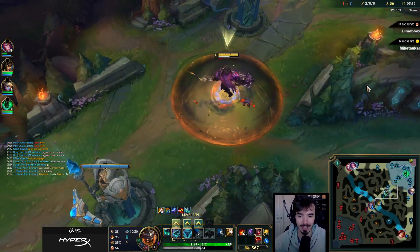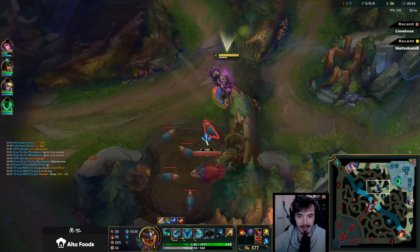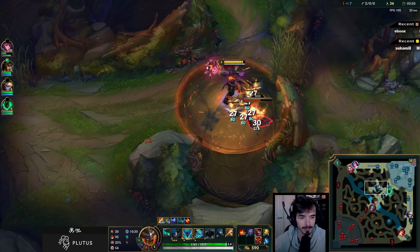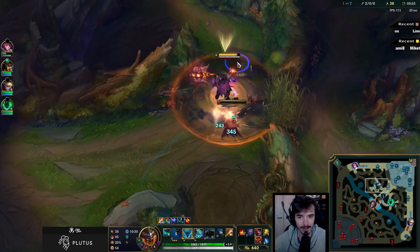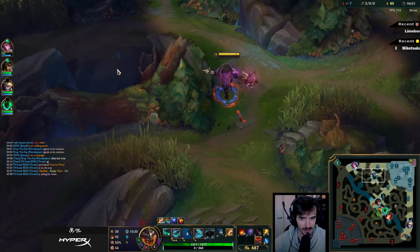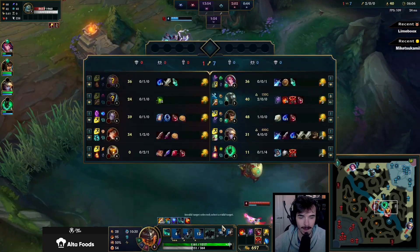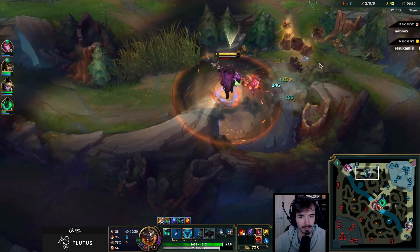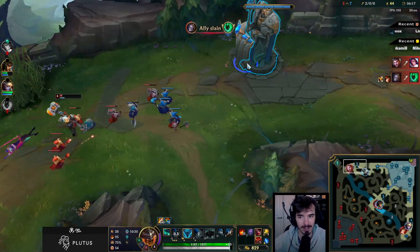I'm not doing Nashor's Tooth this game, even though it works really well with your on-hit passive. But it is just a little bit greedy, so I'm not gonna do it — enemy team has a lot of damage. Here I can use my W as a heal since I'm running in between camps, so it will expire anyway. Lich Bane? Nah, I don't think so. I'd rather get Nashor's Tooth than Lich Bane.